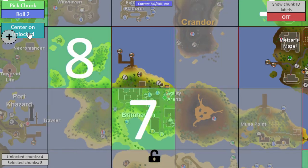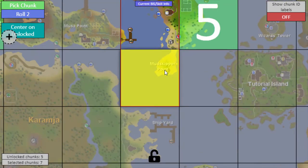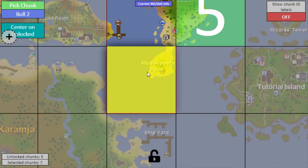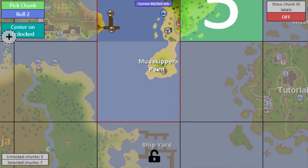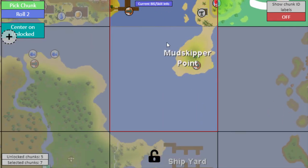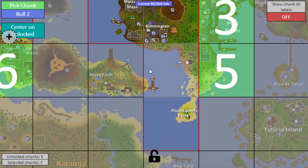Let's see what chunk I get now. Center it back up, pick a chunk, and we get... Mudskipper Point. I don't think that unlocks much - I mean it is a fairy ring location for later, but I don't think there's anything down there. I can go check it out, but I also can't unlock any nearby chunks. So it's back to grinding skills to hopefully get one of the more interesting chunks.